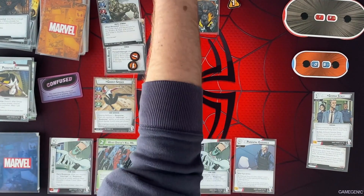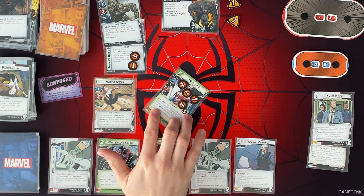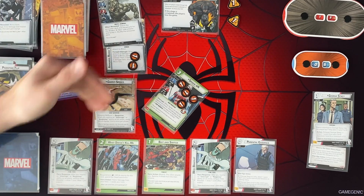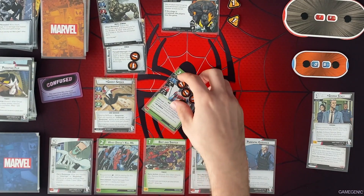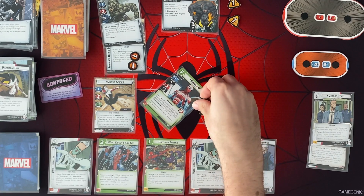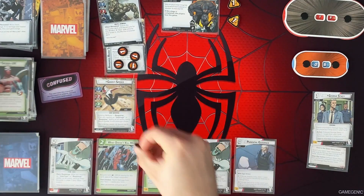All right. We're going to add 1 to the main scheme. Rhino's going to attack. We're going to defend with Spider-UK this turn. So it's 1, 2, 3, plus a blank. He's going to die. But when he defends against an attack, as an interrupt, I deal damage to the attacking enemy equal to the number of web warrior cards I control. So we'll just put 2 of that damage there. Spider-UK is gone.